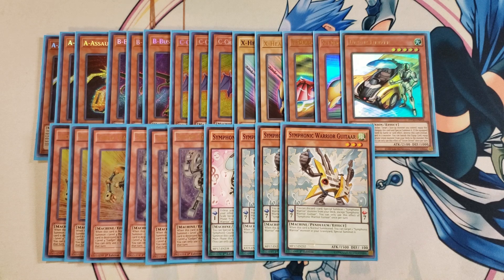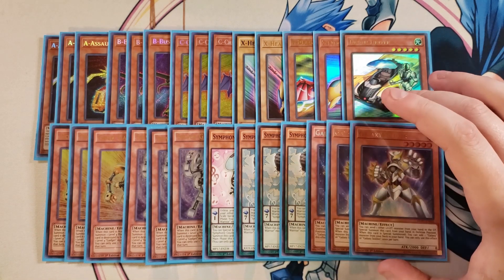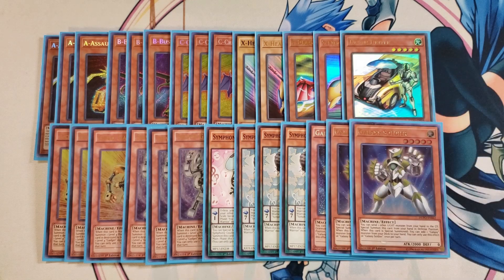We then play three copies of Galaxy Soldier. Galaxy Soldier is really important — you discard any light monster, and you can special summon it. It also lets you banish your copies of ABC Buster Dragon from the graveyard as well as the field. This card comes in really handy, especially to go into Cyber Dragon Infinity as well. This card is absolutely bonkers in the deck.